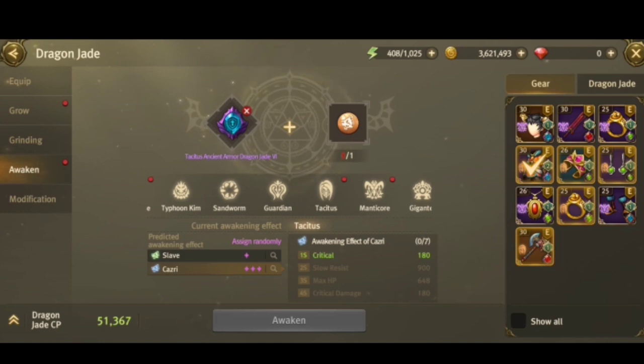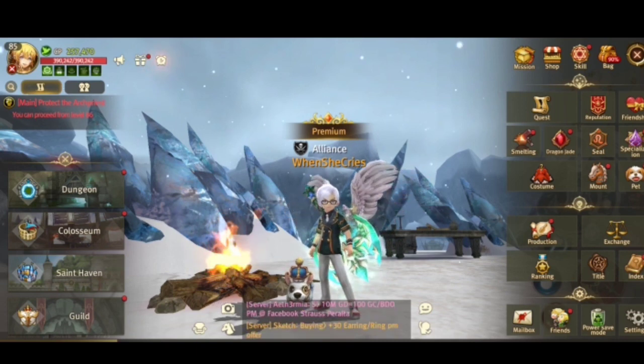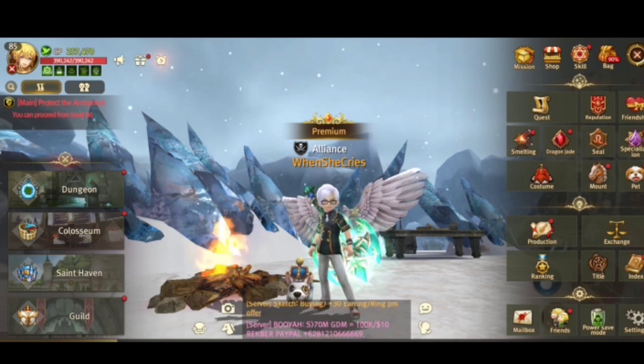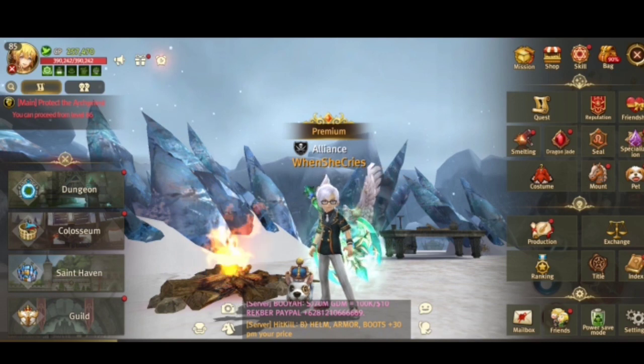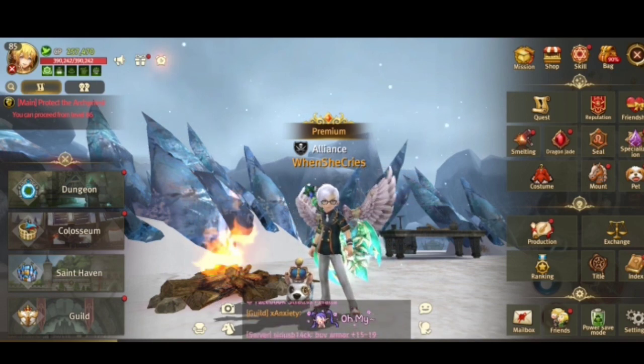We need to think carefully about how we spend our gold. Farming gold here is not easy, and we have many uses for it. Gold is the basic essential resource in World of Dragoness — not just green diamonds or blue diamonds. So now we've covered everything: how to farm awakening stones, what to do, and tips to avoid mistakes. Gold is truly essential, so we should save it wisely.